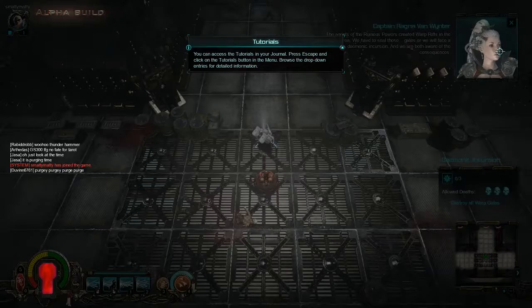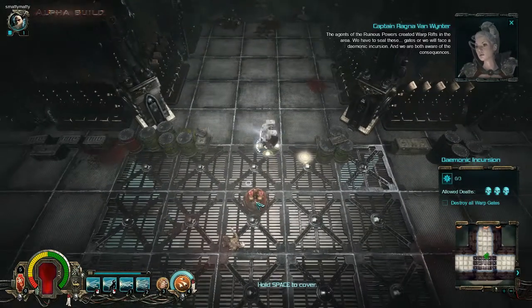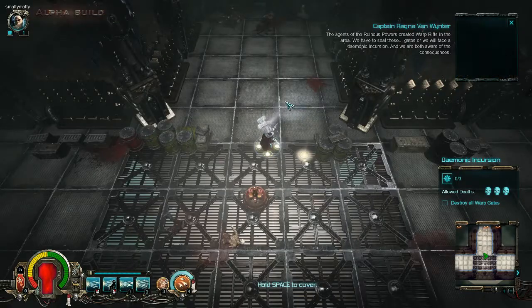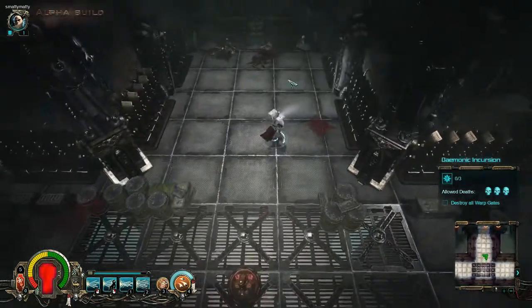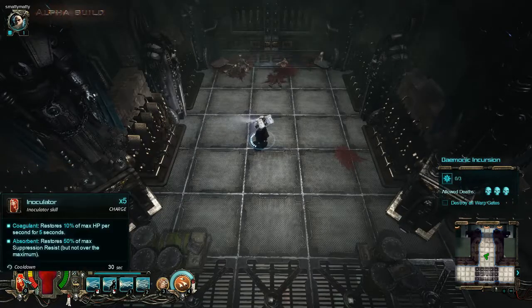Beaming myself in — oh, look at that. So there is a little storyline. The audio is really loud — I need to mess with the settings a little bit. So here are my abilities: I'm assuming health, shield, and suppression resistance. I have a potion of some kind.